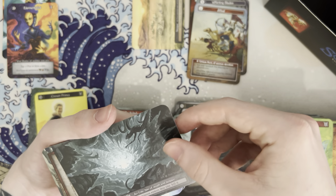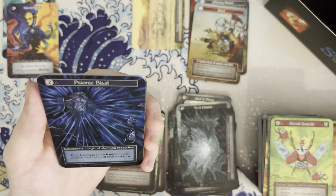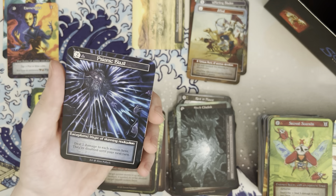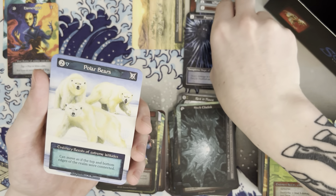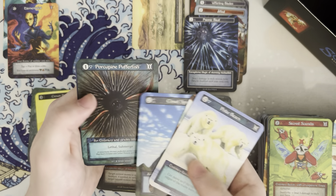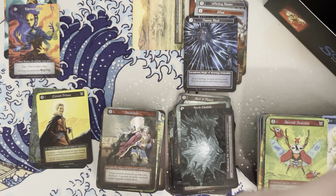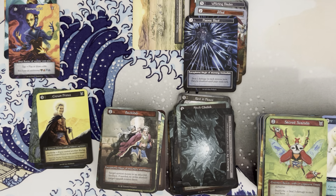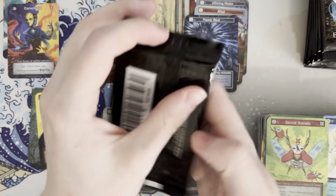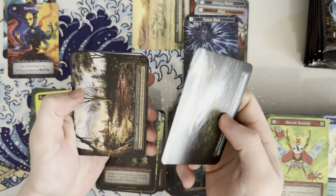Bottomless pit, psionic blast — that is just crazy looking. Another foil to add to the pile. So far we have six foils, which I feel like is a pretty good number. We'll just get rid of this box. I'm kind of disappointed we haven't pulled any cores yet, but we still have an entire stack of cards left, so here's hoping.